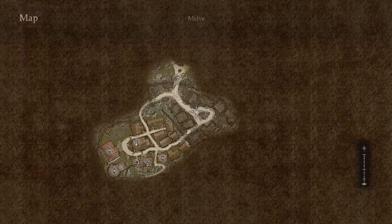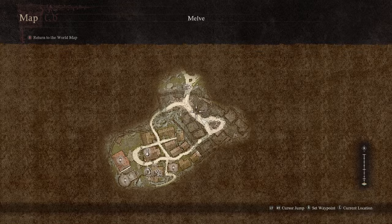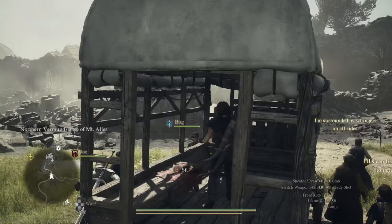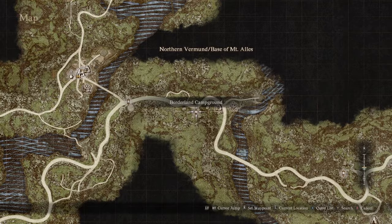Head back to the capital — Donovan will be right there by the oxcart station. You can take an oxcart back. The oxcart station may be a bit further out of Melve, possibly up at the Vernworth checkpoint or campground — you might have to run back. Either way, get back, talk to that guy, and you're done. That's how you complete this quest in Dragon's Dogma 2.